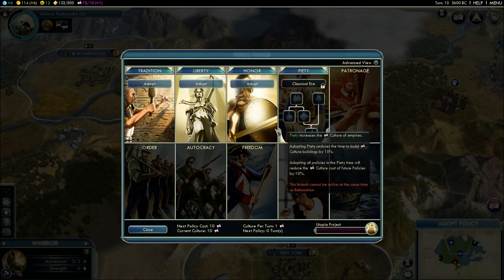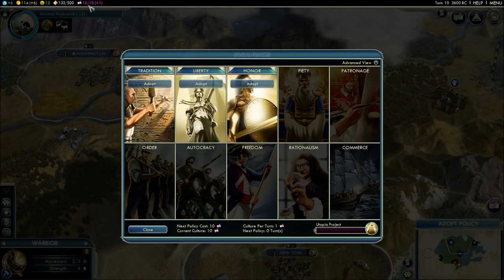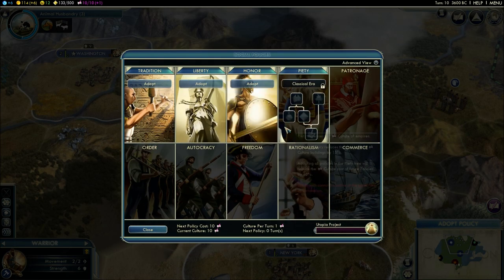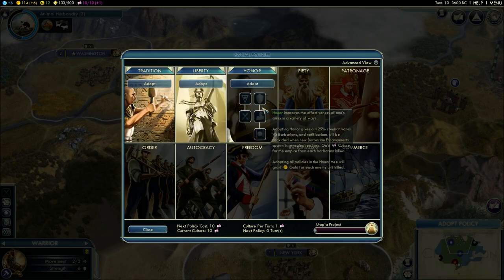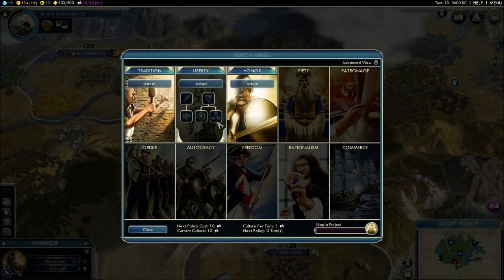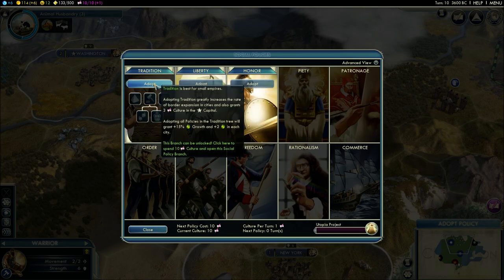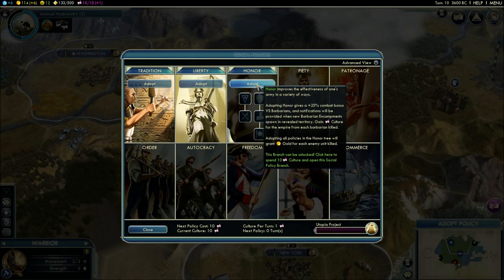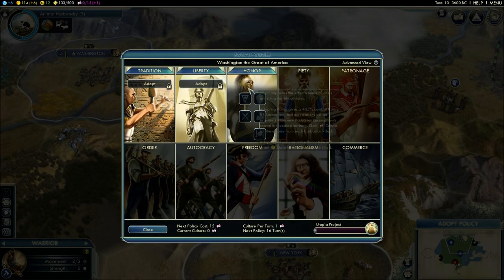Tradition is for smaller civilizations that want fewer but bigger cities. Liberty is for civilizations that want lots of smaller cities. Honor is your combat social policy. You can pick multiple social policies across different trees. We're going to pick Honor — when you adopt it, it gives you a 25% combat bonus versus barbarians. Barbarians are the neutral enemy of the game that attack civilizations and city states.